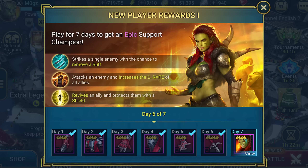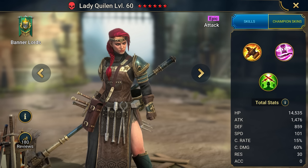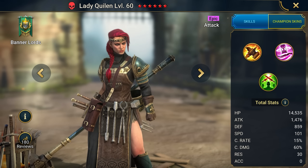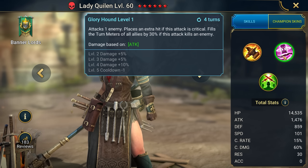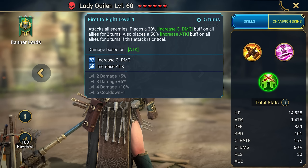Step 4: keep playing the game for 7 days, and you'll receive another free new player bonus — the epic support champion Shaman and a life-stealing set. Step 5: level up your account to level 25 and get your 4th free epic champion, Lady Quillen, and another 100,000 silver. If you look at her coefficients, they're pretty good. She's a nice gift at the beginning if you don't have a good damage dealer, and she'll do well as the main damager in dungeons and as a secondary damage dealer in the arena.